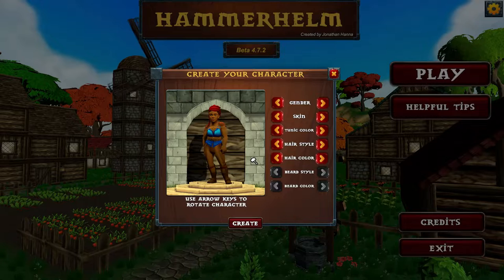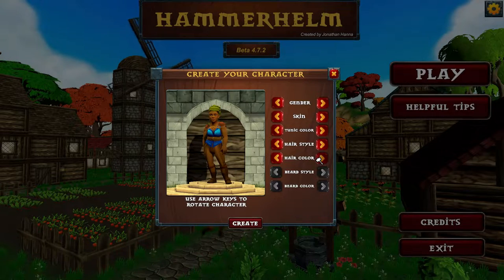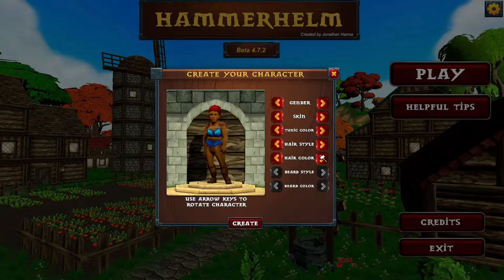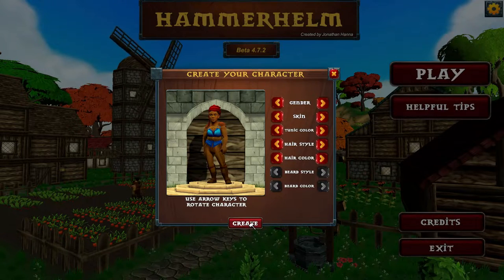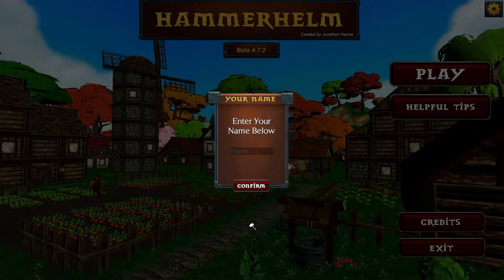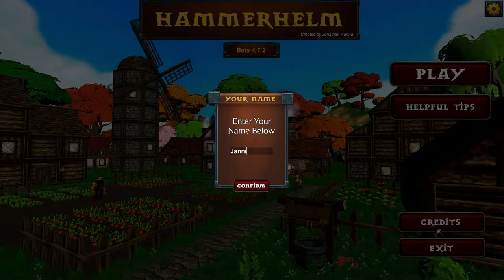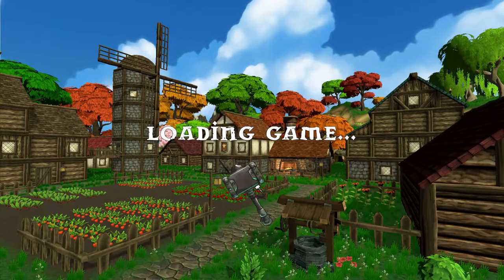We're going to go with this hairstyle. You can change your hair color — there are about five options. I'm just going to go for the redhead. And that is it. Oh, I need to enter my name — there we go. Awesome, let's jump into the game.